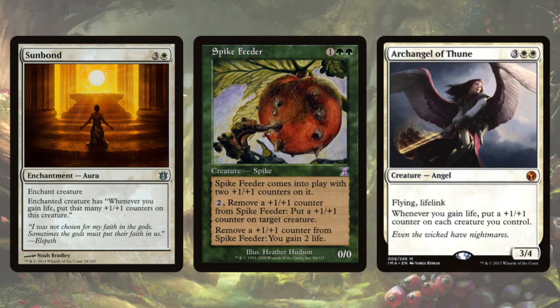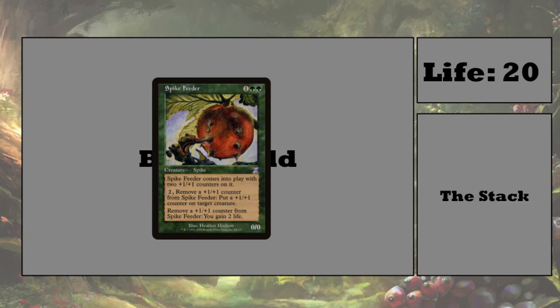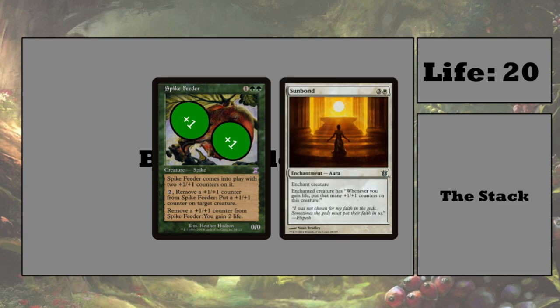This combo is pretty straightforward, so let's go straight to the battlefield. Here we are — we have our battlefield, the stack, and our life total off to the right. On the battlefield we have Spike Feeder with its 2 plus 1/plus 1 counters, and we'll have Sunbond attached to it in this example.